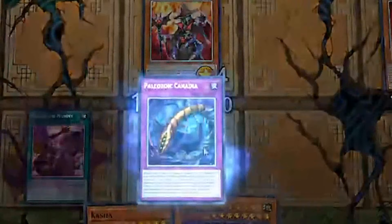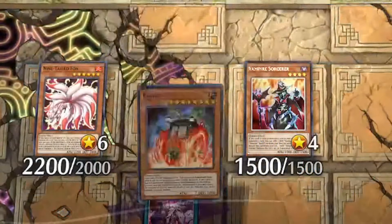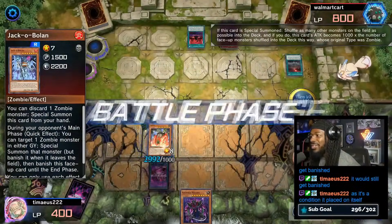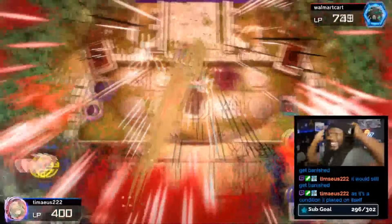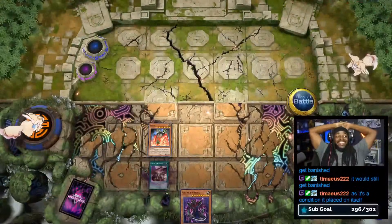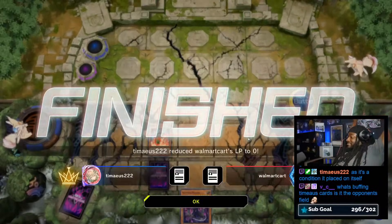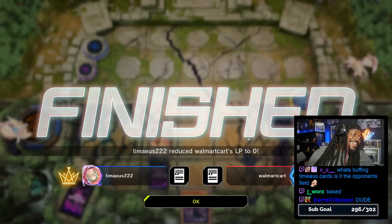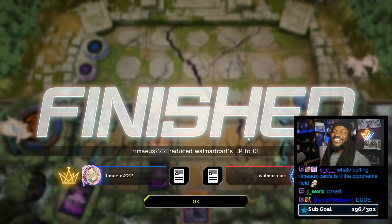Oh no! We're going to go Canadia to flip down the Bolin, preventing him from summoning another monster. Kasha then summons to shuffle in all monsters and attacks for game! What's buffing Tamiya's cards is the opponent's field. Tamiya's beating the cheater — that's crazy!